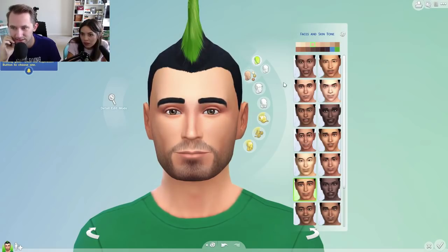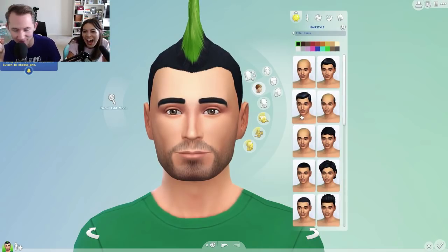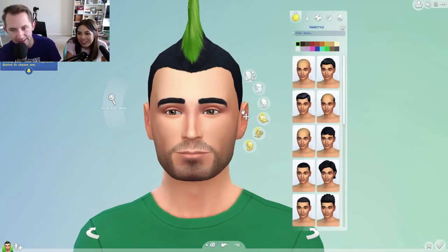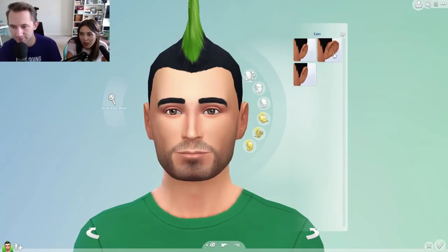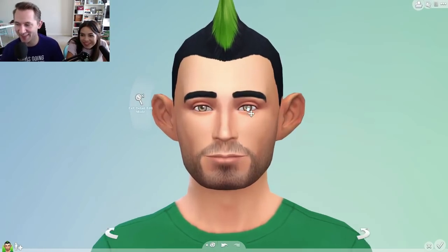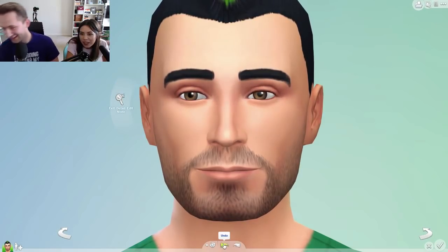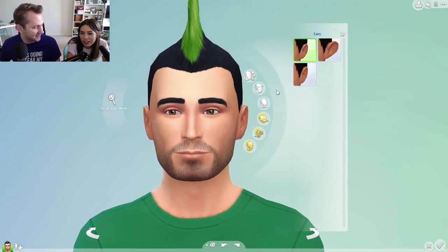I gotta change your hair color. I don't like the mohawk, especially not the green. Someone in the chat said 'massive ears' — ASAP Samurai. Is that what you want, those big ears? Let's not do that. How do I click them just to see what they look like? They're not that big! How do I exit detail mode? Well, you gotta do what you gotta do.